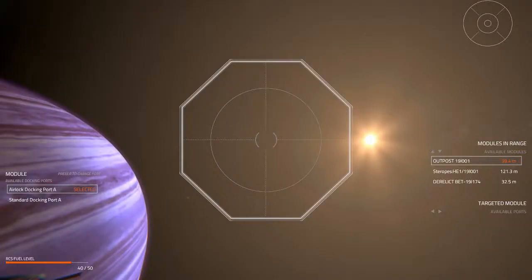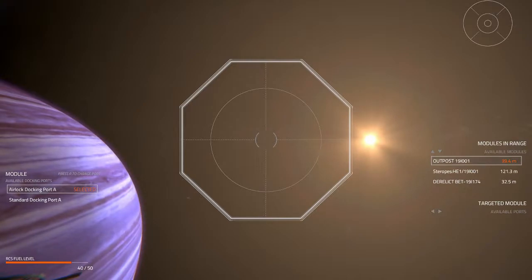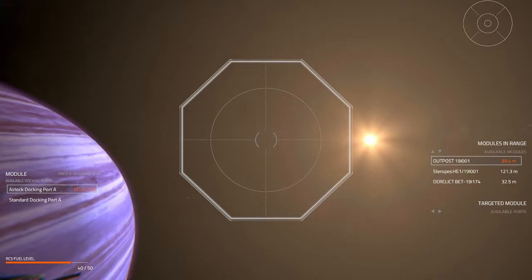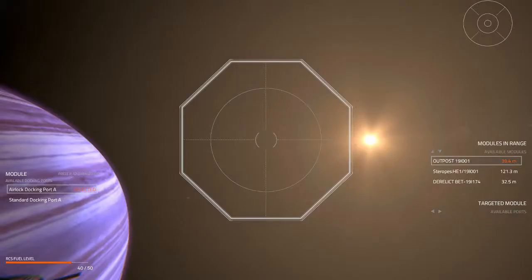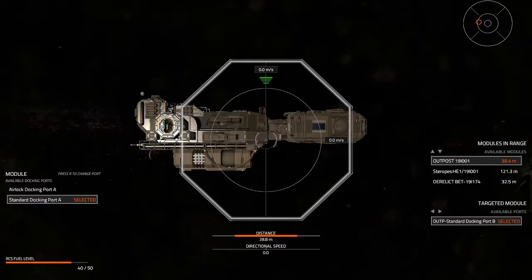Going into the docking screen, it starts you at this screen — I think they start you facing the wrong way just to get you used to the controls. Pressing R is going to switch which side of the airlock you're looking through, or in the case of another module, which door you're looking through to dock from. For example, the command module has four doors and you can cycle through all four to dock the specific door you want.